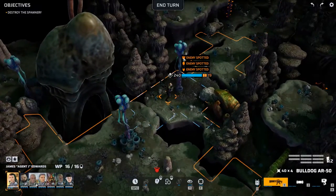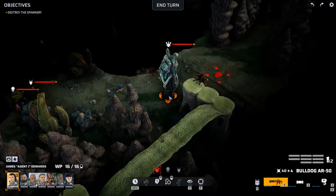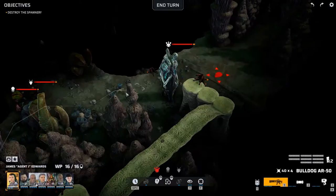We've spotted something - what the frick are you? Terror Sentinel, 900 hit points. Eliti's psychic screen reduces the will points of all enemy units within a limited range. Armor isn't too bad, so that's good.